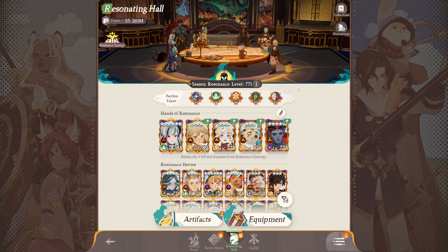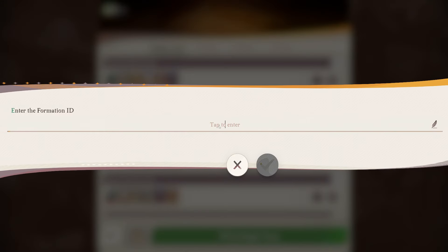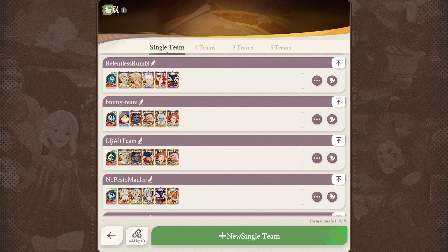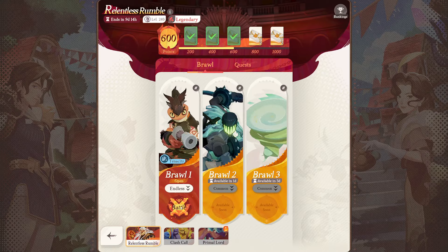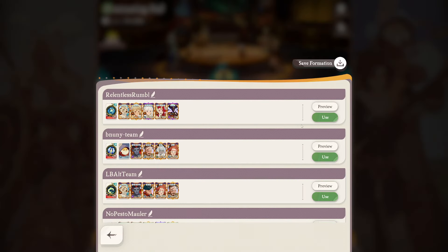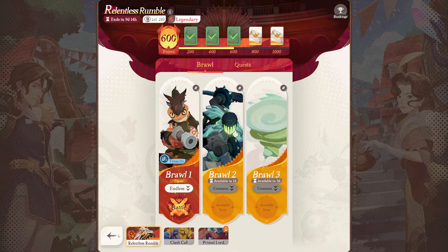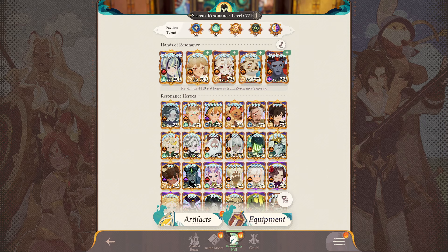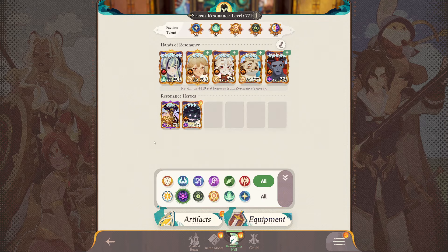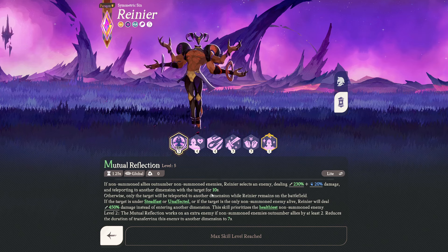The way you activate or use those codes is you go into formations and then you add the formation by ID — you enter it here and it will give you this formation, Relentless Rumble, which is exactly the formation that I used. Then you can go into your stage, into the event, and when you go in there you can see there is a formations button which will bring you right to the screen and you just click use. Now, to talk a little bit about the heroes and the reason why I made different decisions — the resonance level doesn't matter, we are limited on that. The thing we mostly have to talk about is Rainier's ult: it teleports to another dimension with the target for 10 seconds. That is really what we want to avoid by making it manual cast.